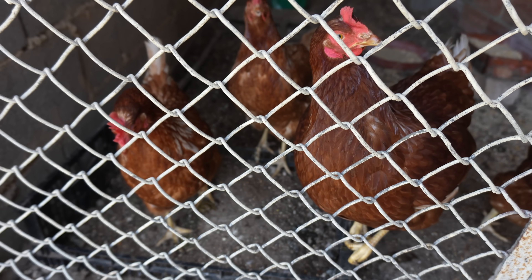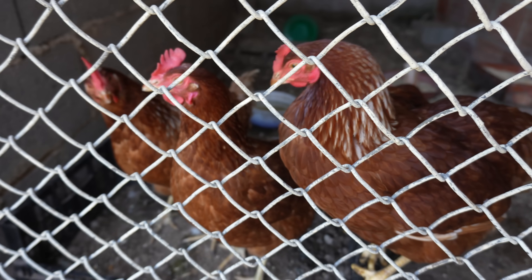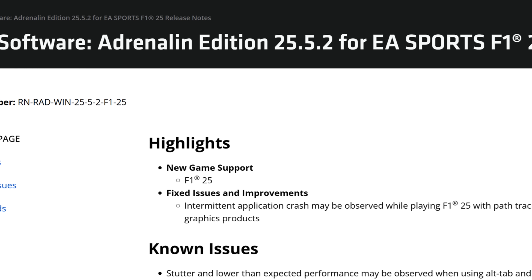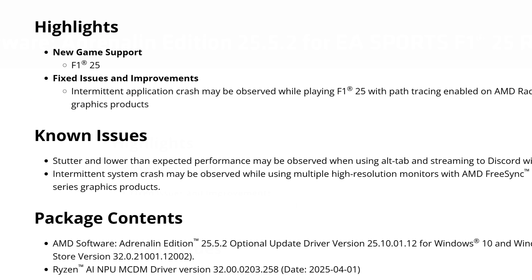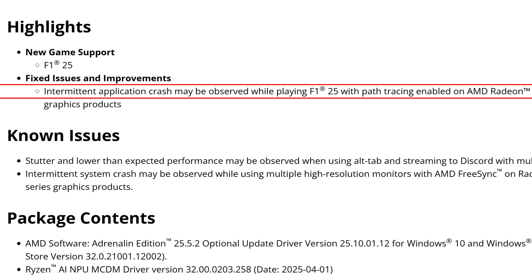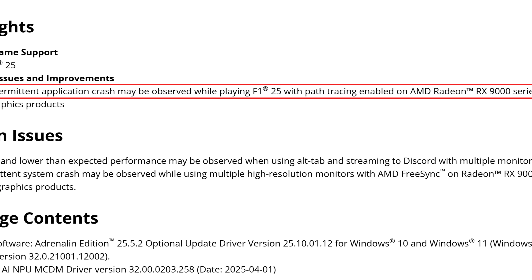These drivers are called AMD Software Adrenaline Edition 25.5.2 for EA Sports F1 2025. Starting with highlights: new game support for F1 2025. For fixed issues and improvements, we have only intermittent application crash that may be observed while playing F1 2025 with path tracing enabled on AMD RX 9000 series graphics products. So if you are using path tracing with the 9070 series cards, this driver is a must.